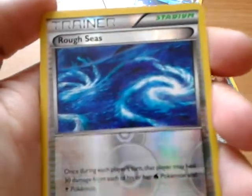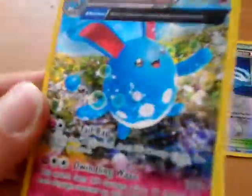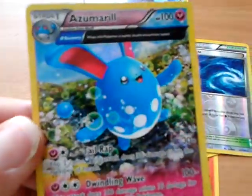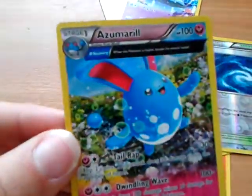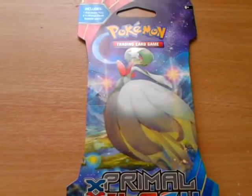The stadium card Rough Seas is the reverse — just a non-holo common. The rare is an Azumarill Holo Rare Ancient Trait. That's my second Holo card in the set, and it's also my second Ancient Trait Holo Rare card. Pretty nice! Now let's get on to the last pack.